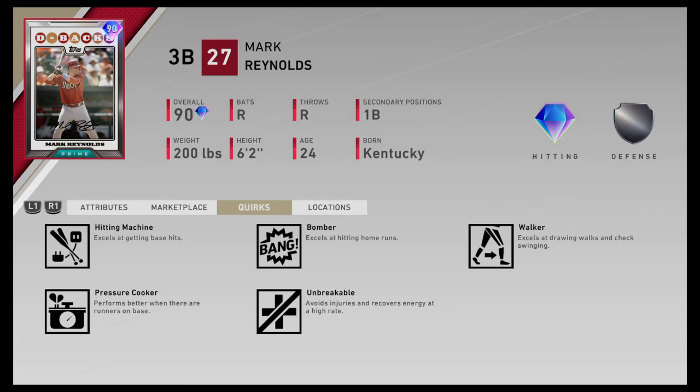Quirks-wise, not many. He's got Hitting Machine, Bomber, Walker, Pressure Cooker, and Unbreakable. So four hitting quirks and one unbreakable.